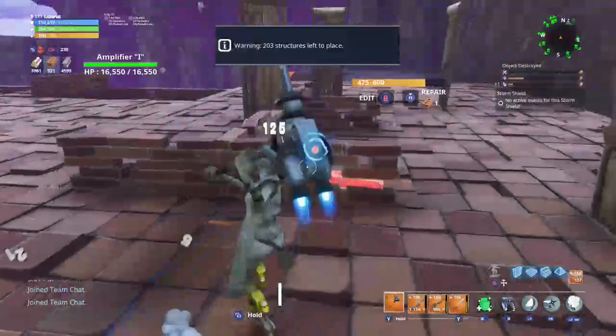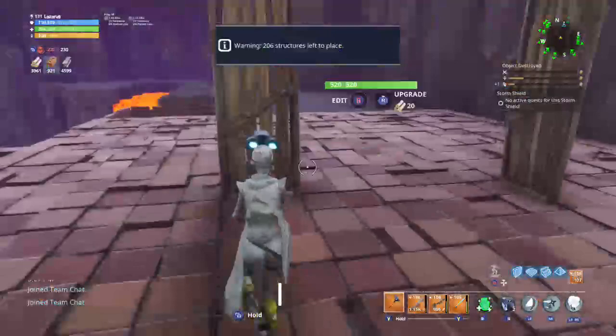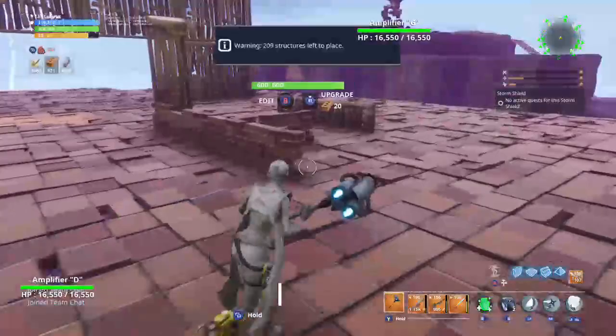Because of the state of Fortnite right now, everybody has at least a gas trap or a ceiling electric field. They all have wall darts, they all have floor spikes. So they're just going to start crafting traps they can make. But again that takes materials, so they're going to start farming materials and then come back for the defenses. It's about understanding what your teammates are going to do and playing with that.